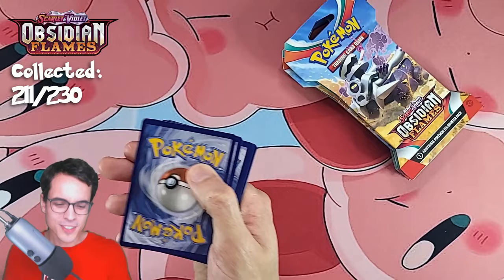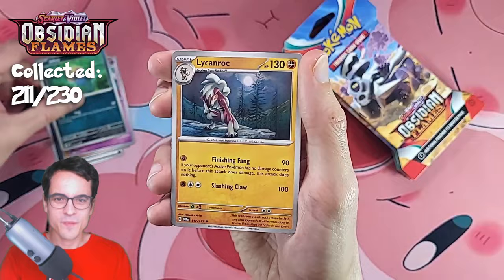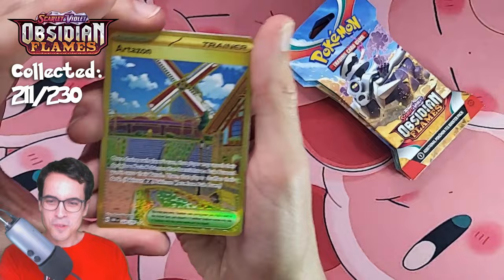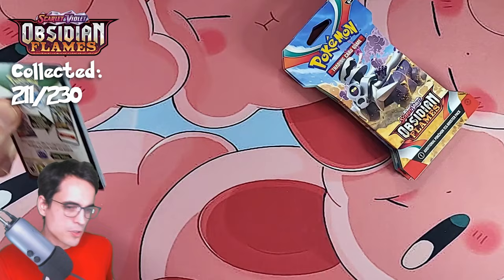Dark Energy, Veroom, Larvitar, Cleffa, Inkay, Lycanroc, Probopass, Vengeful Punch, Arboliva Reverse — and a gold card, Toxtricity! Another pull. It's so crazy, all the pulls. It's not the best pull, but it's a good pull. We opened six packs and four of them had hits. Let's see if we can keep going.